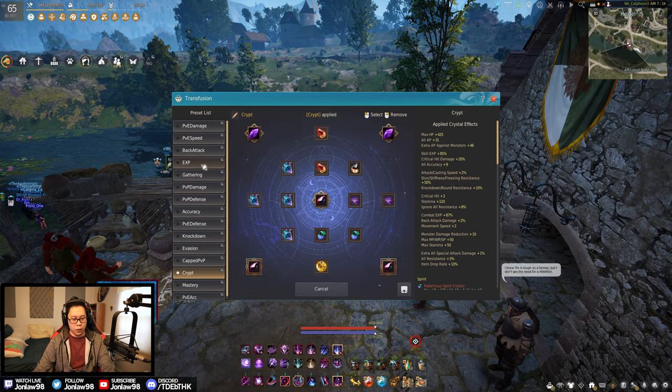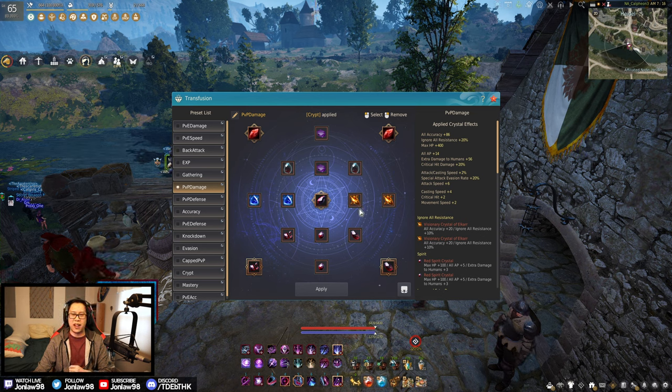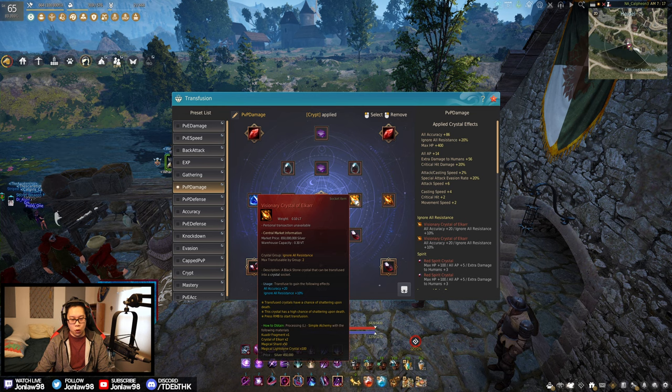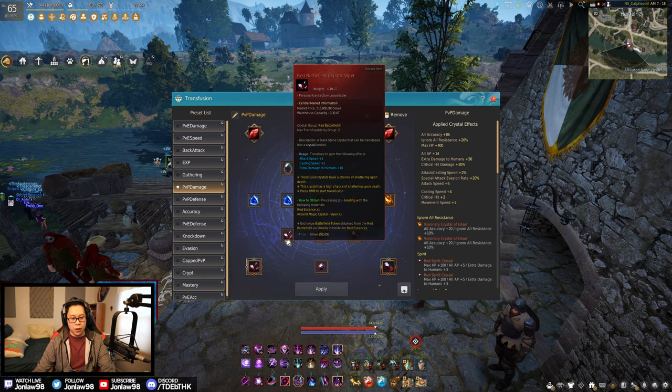This is my PvP damage setup. Admittedly, this one is more of a glass cannon — if you don't kill anything with it, you're just dead. So I don't think this is something you'll see as often. What we have is mostly human damage, more accuracy — accuracy is very important in PvP — special evasion, and Gins for the 10 special evasion attack rate and extra HP. What makes this setup unique is double Vipers for 10 human damage times two, so that's 20.